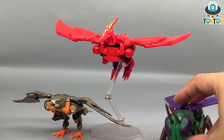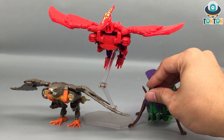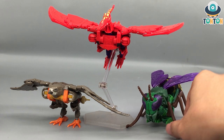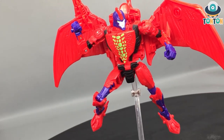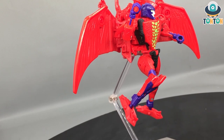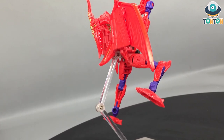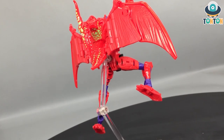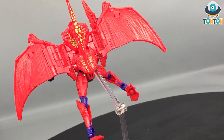I would actually prefer him in robot mode because in dinosaur mode all you see is red — you lose all that purple highlight, and I don't think it looks that great. Robot mode with some purple looks much better to me; the beast mode colors are just a bit too much. As for whether you should get this guy: if you missed the Kingdom version and want the more accurate colors, then definitely get this one. But if you already have the Kingdom version, you don't necessarily need it — it's not that much of a difference. I hadn't gotten the Kingdom version, so this was the right choice for me.